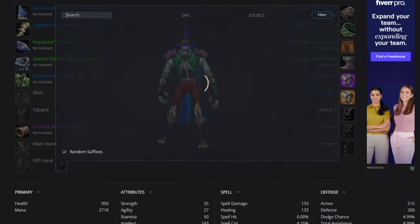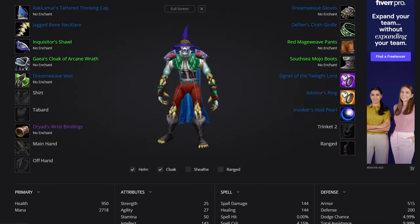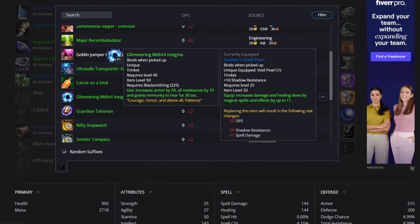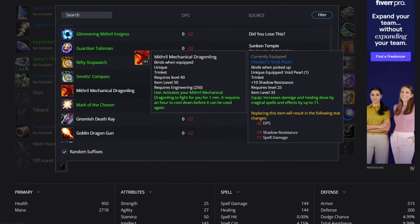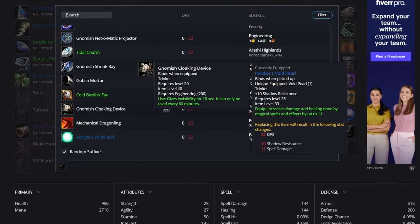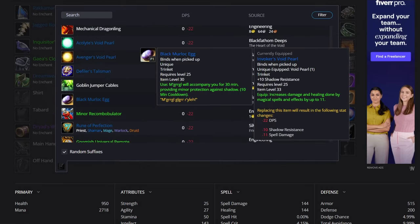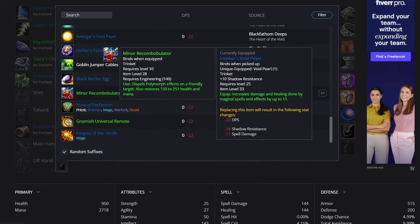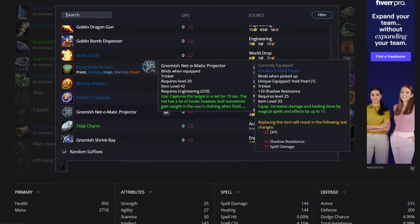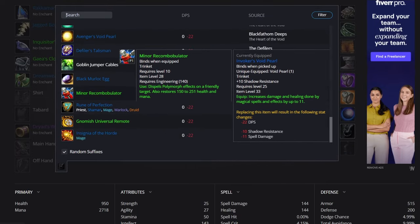For trinkets, we're obviously going to keep the Pearl — it's going to be previous. There aren't too many trinket options. You've got Carrot on a Stick. Rune of Perfection is just 7 stamina. The Defiler's Talisman is no good to us. We're probably looking at the Pearl again, or a mana-back option you can swap in and out. The Idol Charm is brilliant for PvP, but we'll go with the mana trinket.